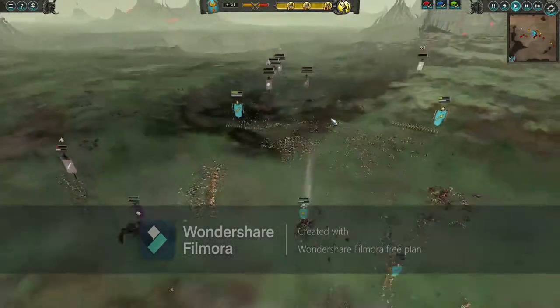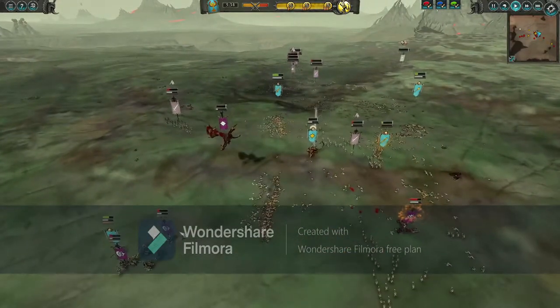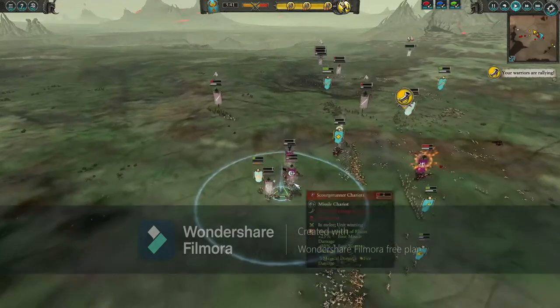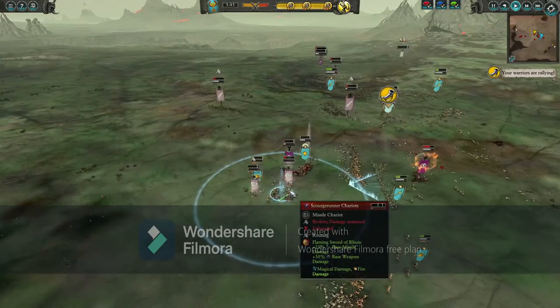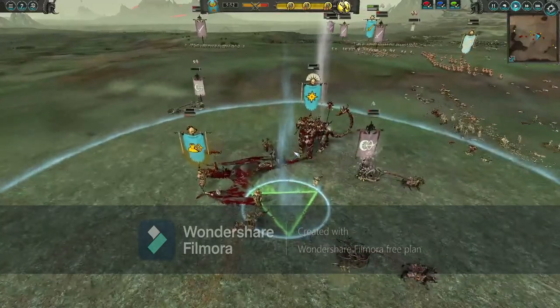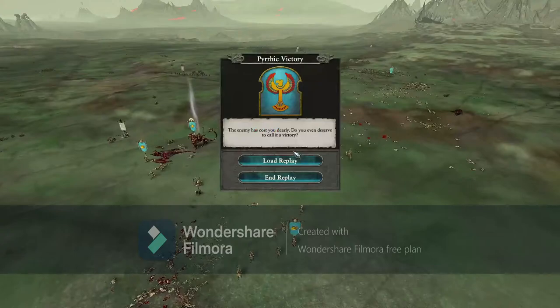My lord gets some breathing room and moves ahead to help against the Scourgerunner chariots. Malekith is also moving forward, and the Sorceress has come back — she immediately drops a Fiery Blade of Ruin on the Scourgerunner chariots to increase their damage. My lord attacks Malekith from the rear, and down goes Malekith. With that, the army losses kick in for a clear victory for us.